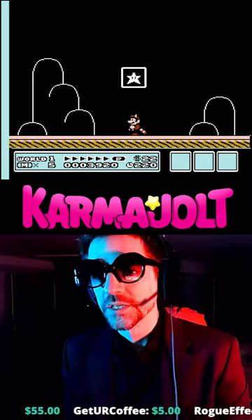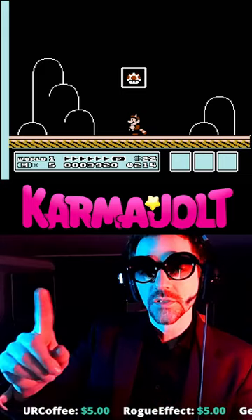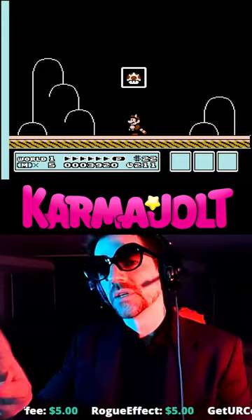In the very first level, I like to get the coin ship. You've seen it before — maybe you don't know how to get it — but the coin ship appears on the overworld. It takes the place of one of your hammer bros.